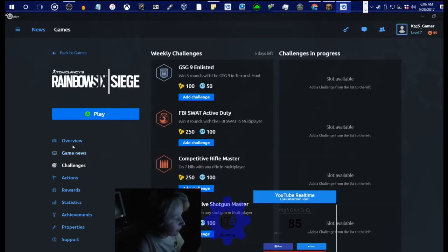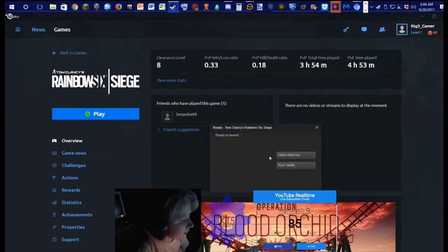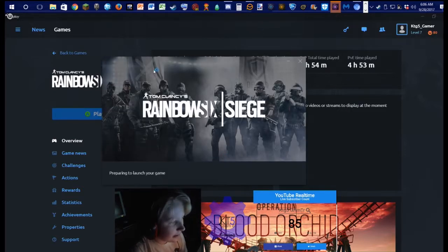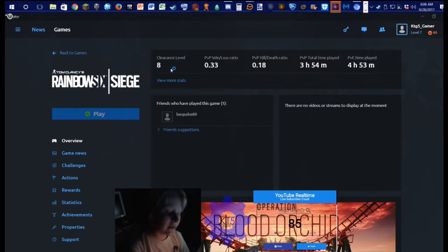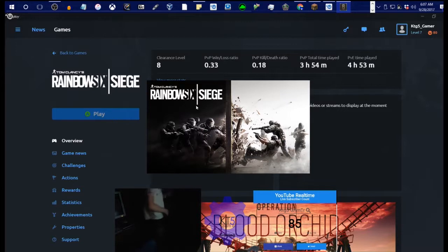Okay, so I'm gonna play Rainbow Six Siege - it's ready to launch, let's play. Come on, load up. There we go. What's up guys, KZG5 Gamer here. Today I'm gonna be playing some Rainbow Six Siege. Let me turn on the light so you guys can see me a lot more better. There we go.